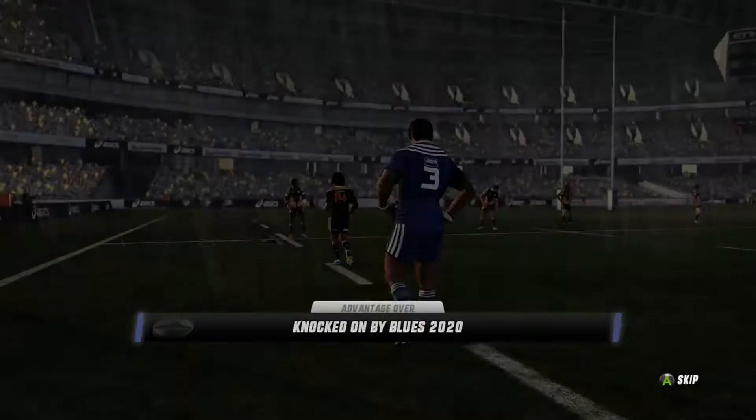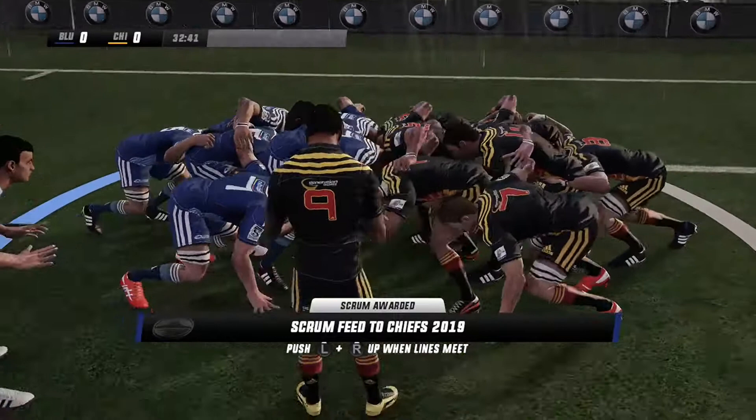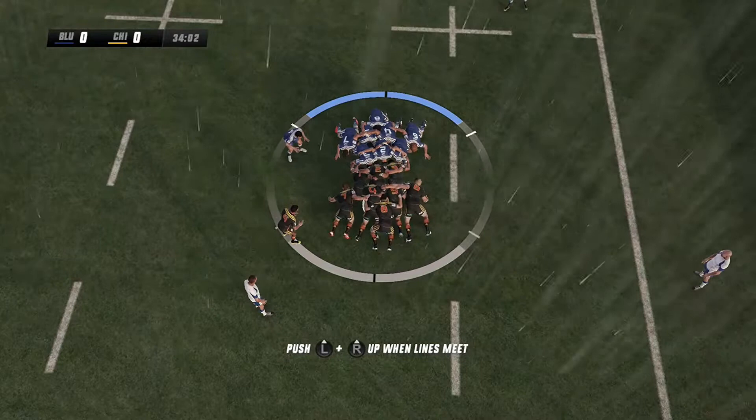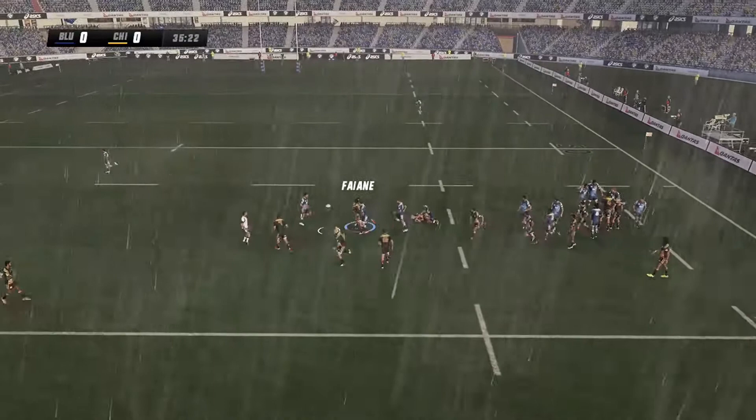That's a knock-on — advantage to the Blues here. The ball just came loose in the tackle there — he just lost control of the ball on that occasion. Oh, good hit — a brutal contest in the scrum. Halfback takes the ball, the ball is out, collected by the number nine, driven hard into the turf.